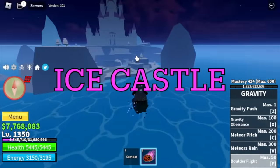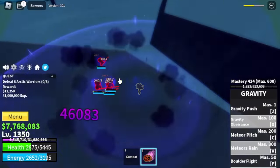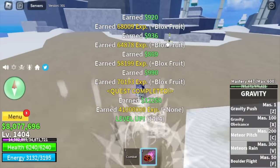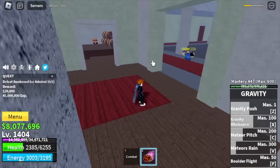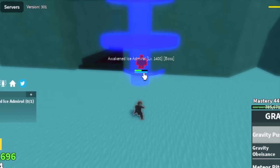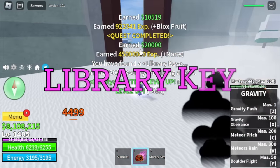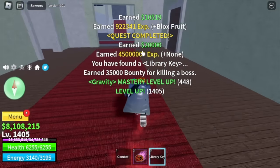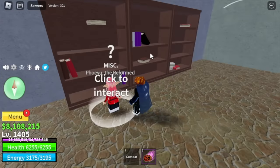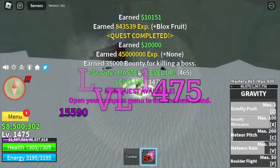Next up is the Ice Castle — target Arctic Warriors. You need three skills to defeat these mobs, which is really easy. At 1400, you can start defeating the Ice Admiral with the Wall Strat — just lure him to the wall. You might get hit, but it's fine. If you get the Library Key, just use it on this door, you will see an NPC, and you can get the Death Step here. Server hop until you reach 1475.